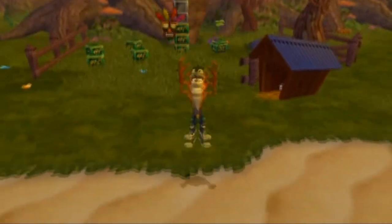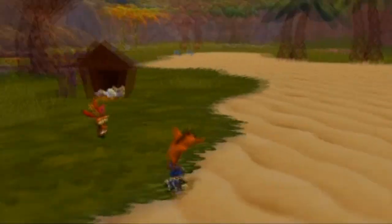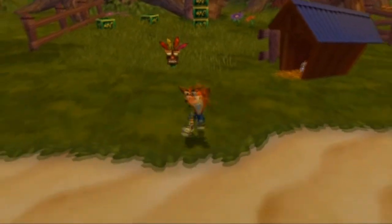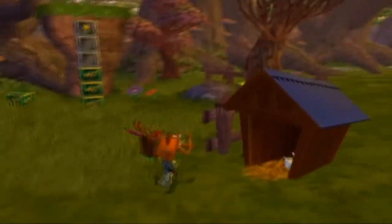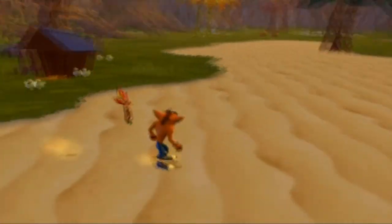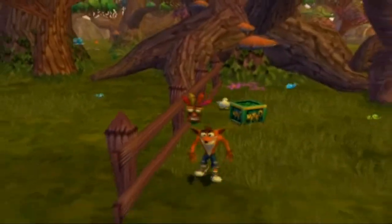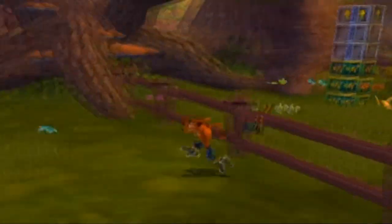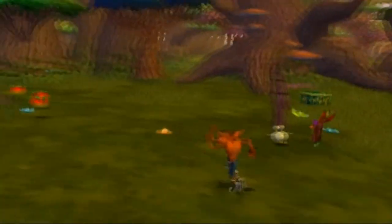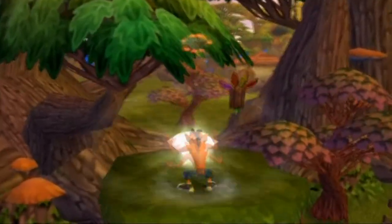To get the red gem, what you need to do is chase the chickens into the nitros — specifically with the steel crates. Eventually I'll get these chickens to go in here. Come on chickens, you know you want to go into those nitros. Well, I actually got rid of every single nitro crate, which is not what I intended, but that's the red gem.